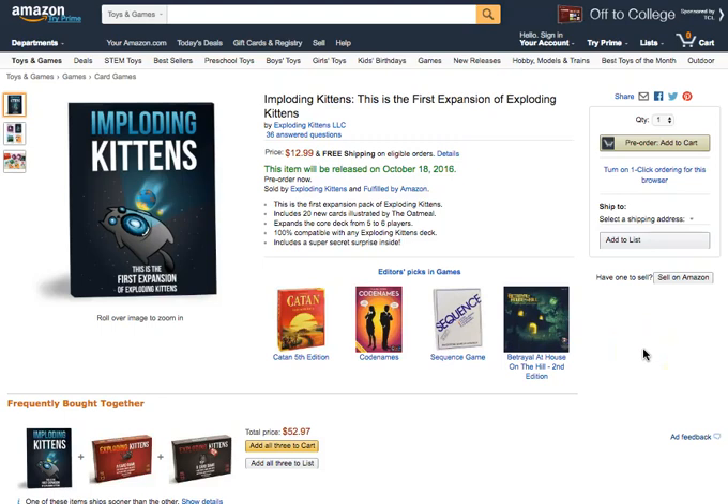Hi, today we're going to talk about Exploding Kittens. This is the first expansion of Exploding Kittens, a great game for you to play with your friends or your family as well. It includes 20 new cards illustrated by the Oatmeal and expands the core deck from 5 to 6 players. It's 100% compatible with any Exploding Kittens deck and includes a super secret surprise.